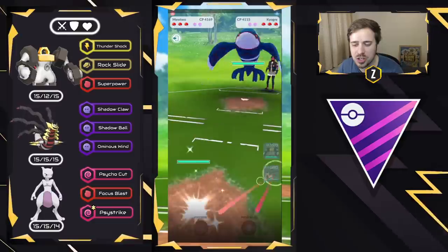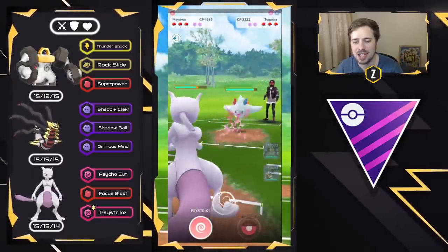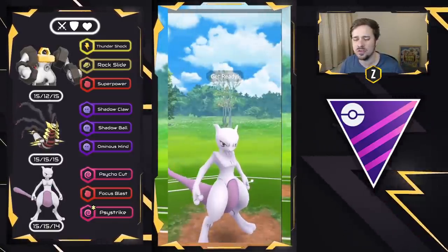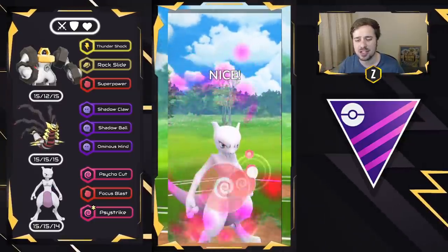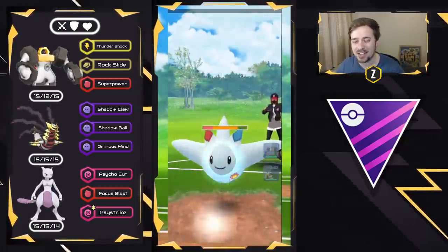Obviously not a good matchup for us, so I'm going straight into Mewtwo. We see a Togekiss come in, which is actually really nice for me considering Togekiss can't get to a Charge move very quickly. I can throw Psystrikes, build up a lot of energy, store some, and then swap back out into the Melmetal.